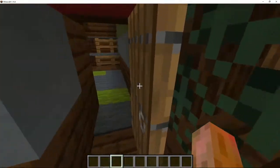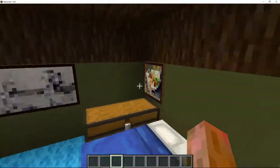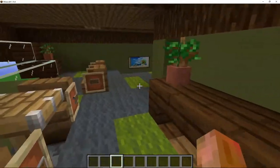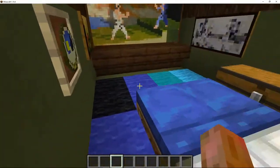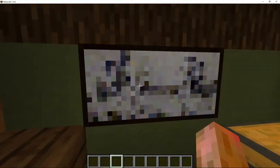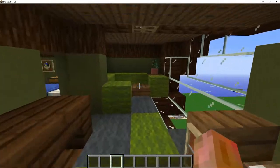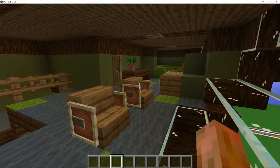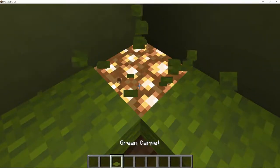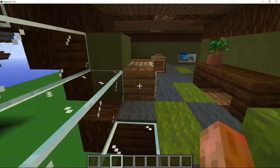Another thing, easier to spot in here with these paintings, is that some decorations I've added are actually to hide some lighting. The two paintings cover exactly the same blocks, and behind one of those blocks is actually a glowstone block. To give a better ambience to this cabin, I've added hidden light sources. There's also a glowstone here — that's why there's carpet over it. It's just to hide the fact that there's a hidden light source there.